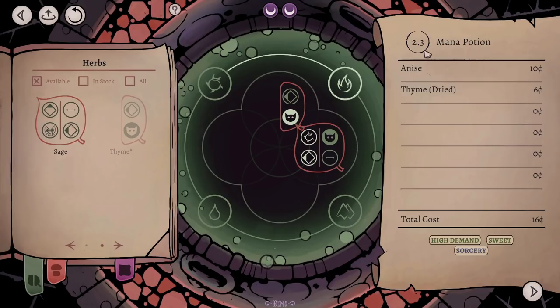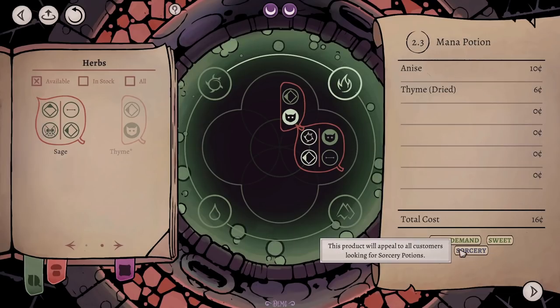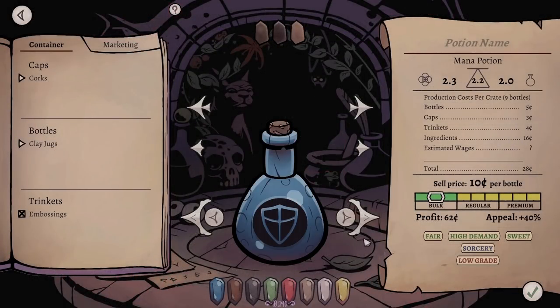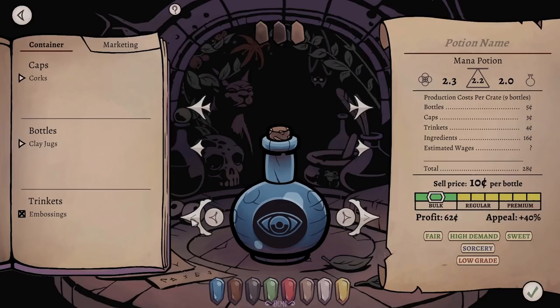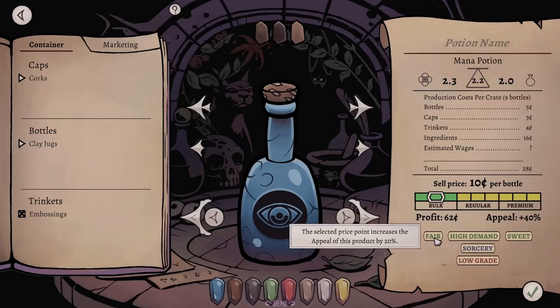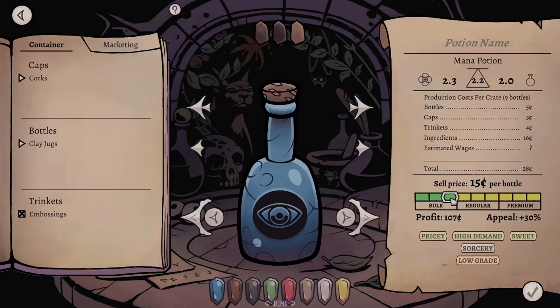That's a very good mana potion — our most potent yet. We're quite good at sorcery stuff so let's keep that. Now that's got to be blue — blue for a mana potion, because that's traditional. And we want a kind of magic-y looking embossing. An all-seeing eye — that looks kind of magical. We'll make it with a big tall bottle and a huge cork. Yes, like that. I like that. The price for this is apparently fair.